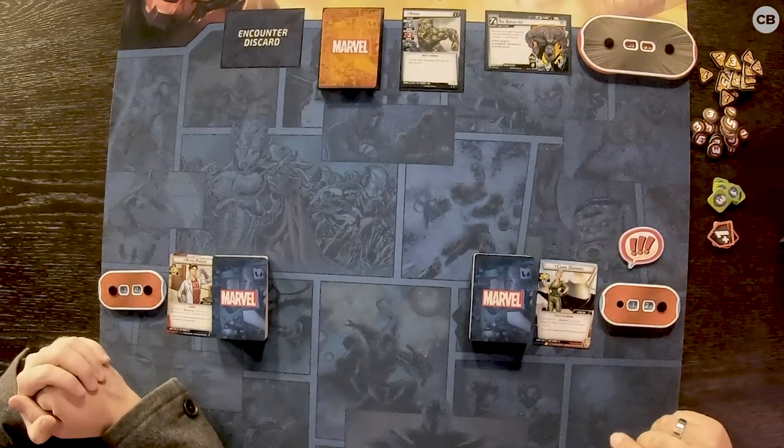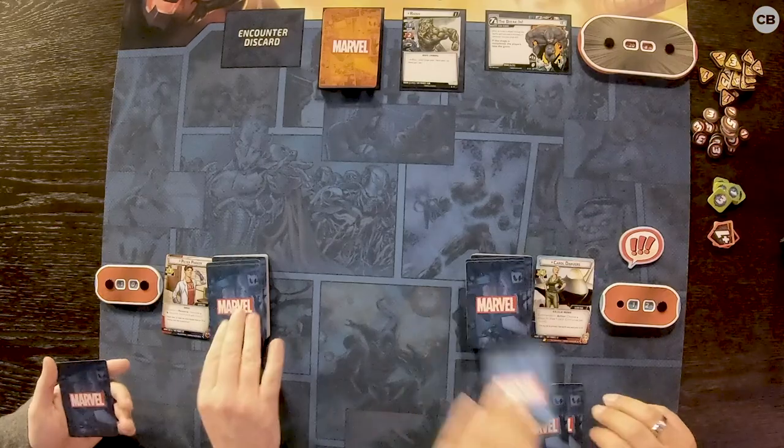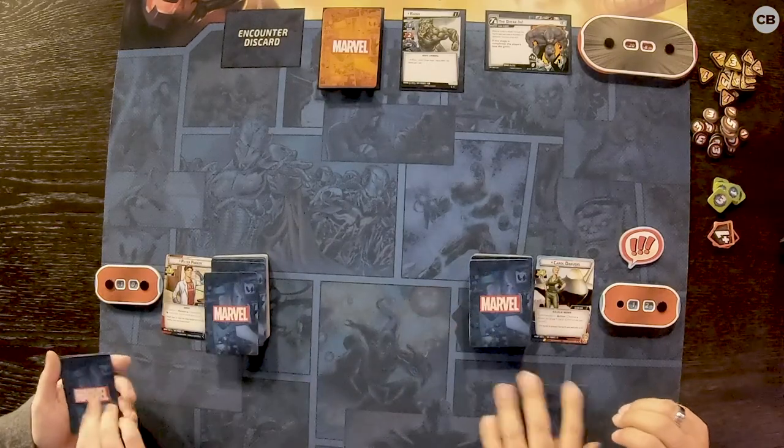We start in Secret Identity — your Alter Ego mode. You're going to draw up to your hand size. You'll see a little symbol at the bottom of your hero card; it has a number that says hand size. You draw that many cards from your deck. So if the hand size is six, you draw six cards.